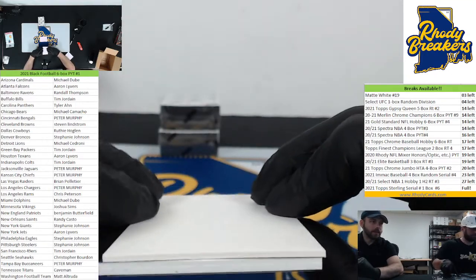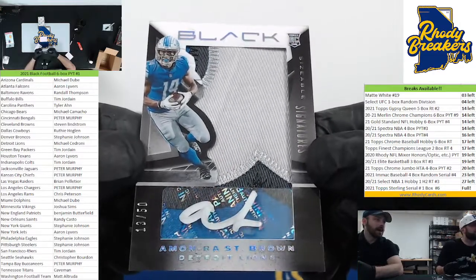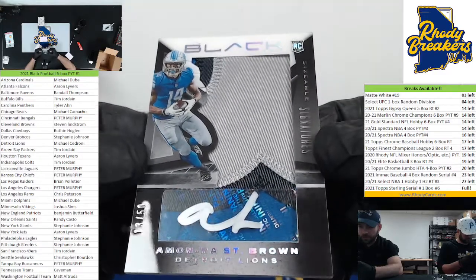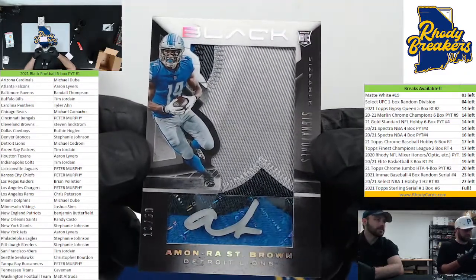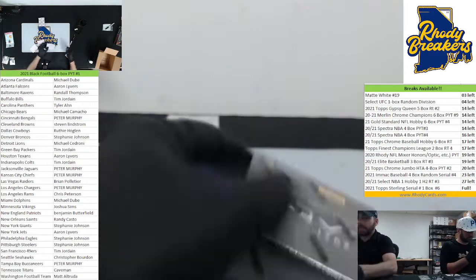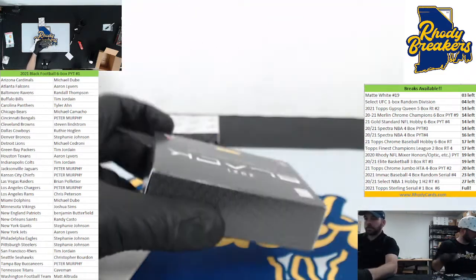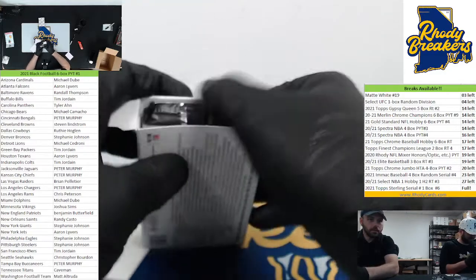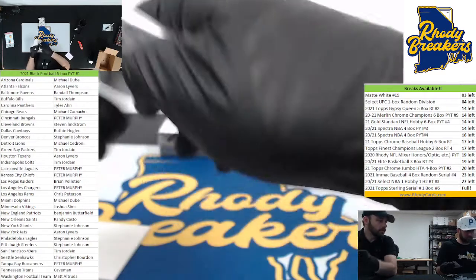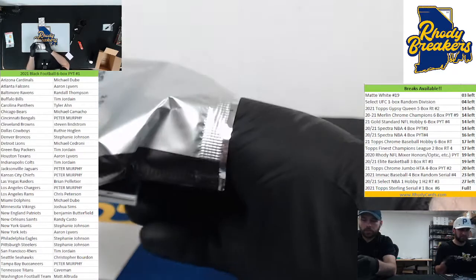And we got a thick one. Good luck - can we hit two quarterbacks in a pack, a.k.a. a box? Nice patch! Look at that patch - Amon-Ra St. Brown, 13 out of 50. Mike Cedroni. Look at that freaking patch. Nice hit, Mike. We haven't hit everybody, which is impossible to do in a break that has literally 30 cards in it, but very solid. We got a thin one here. That whole box had almost all quarterbacks - two Zacks, a Trevor, and a Ricky Patch Auto.